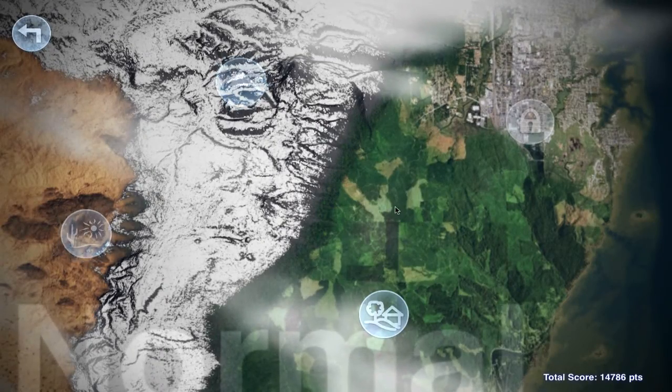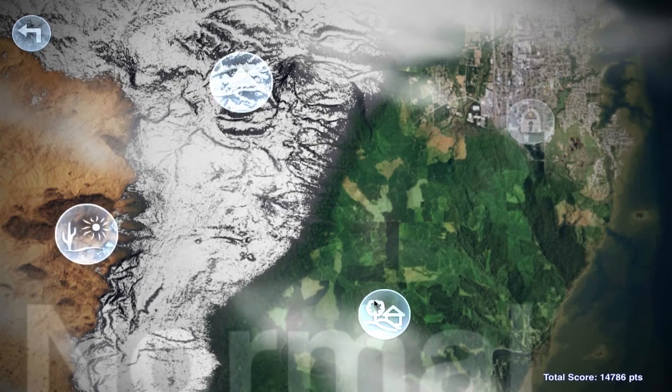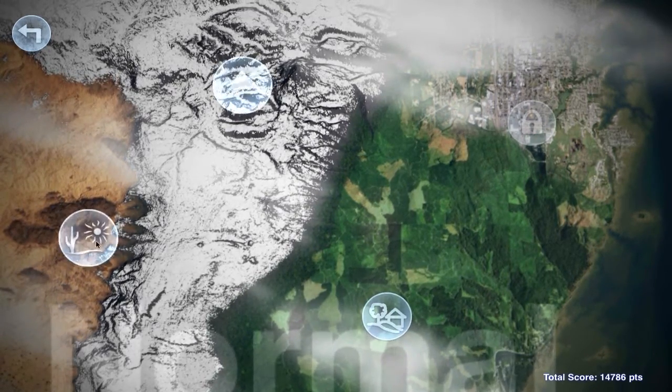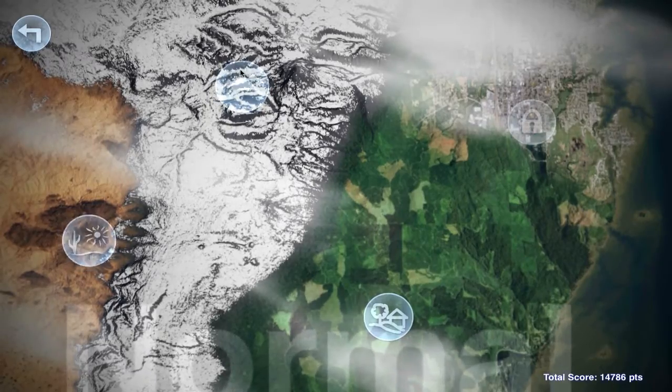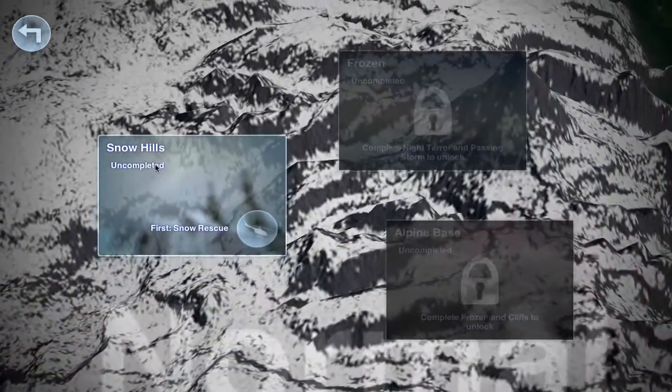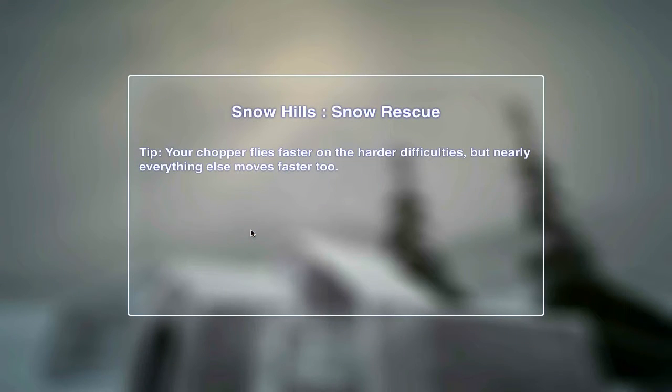You got some different map types, different places you can go to. I'm just gonna go to these hills - I just unlocked this place. And then you got some different challenges that you can do, so snow rescue. As I said before, this game is pretty good.